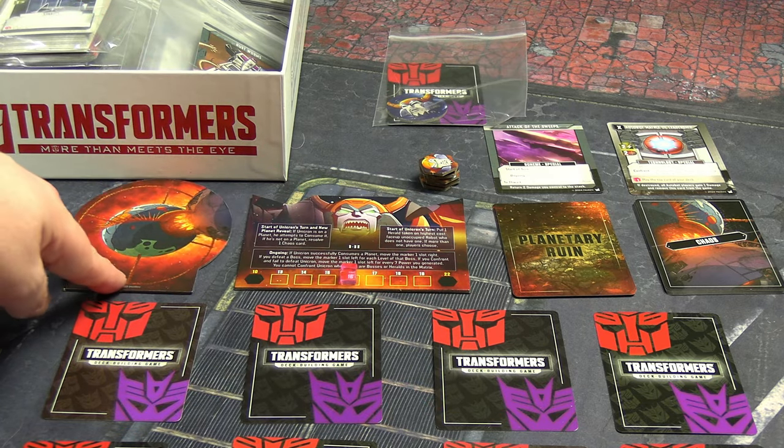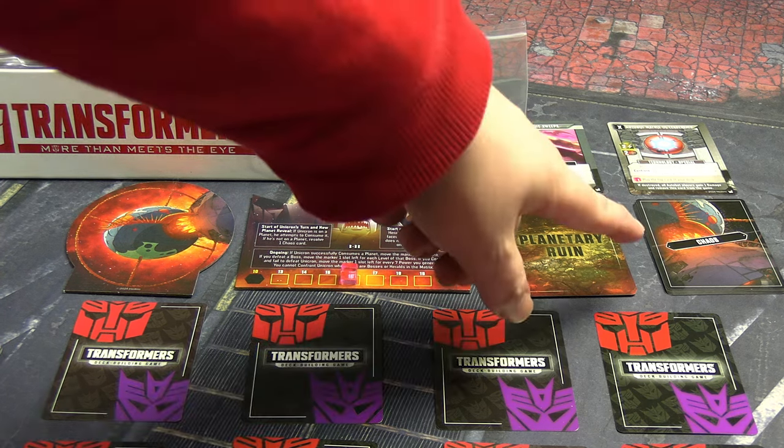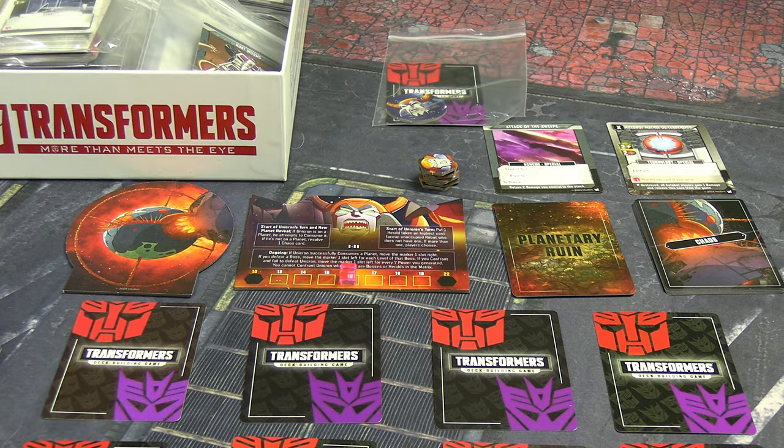This is his standee — he does not start on the board until a planet is revealed, then he gets hungry and appears on a corner of your choosing of the matrix board. Even in solo play or with four players, you always have a four-by-four matrix for this mode. His movement is decided by the Chaos cards. If he eats a planet, you use a planetary rune that functions like the old rune cards did in the War for Cybertron version of the game.